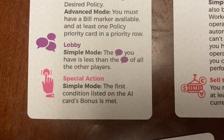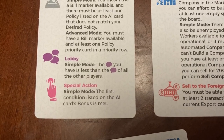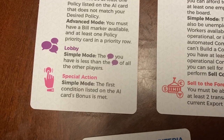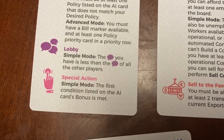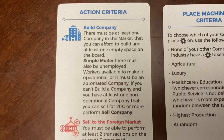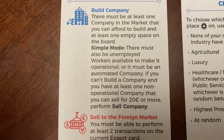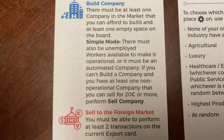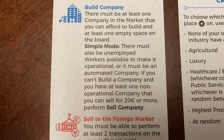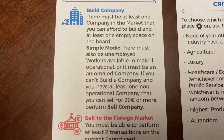Lobbying: the influence you have must be less than the influence of all the other players to lobby. The lobby action costs 30 to get three influence cubes. You must meet the bonus criteria on the card that is flipped, and in simple mode, meeting the first condition allows you to take that action. For the build company criteria: there must be at least one company on the market you can afford and at least one empty space on the board. In simple mode, you also need unemployed workers available to staff it and make it operational, or it must be an automated company. If you can't build a company but have at least one non-operational company you can sell for 20 or more, you can perform 'sell company.'